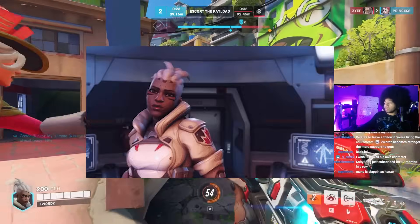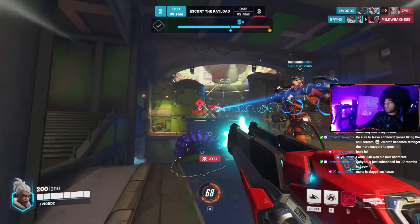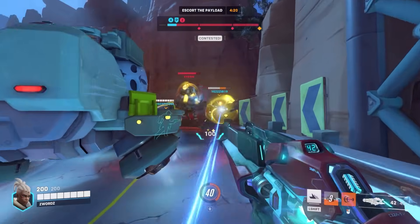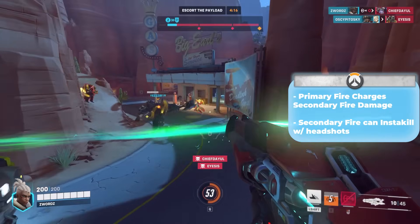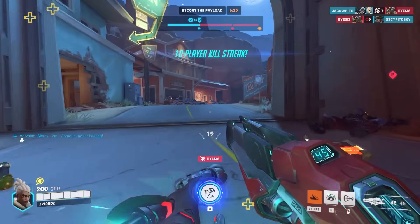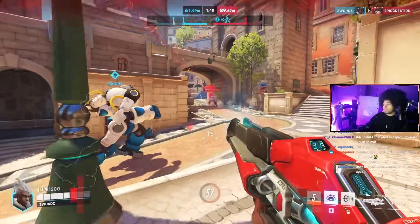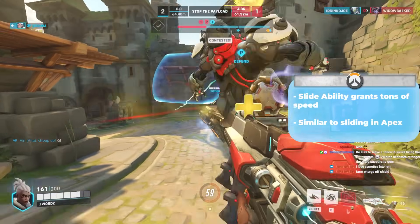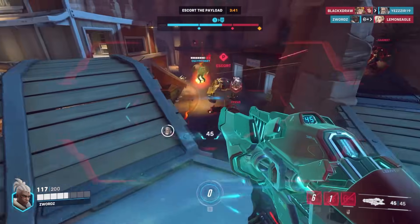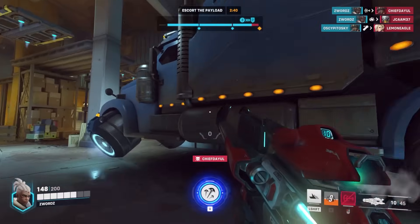Sojourn is the newest damage hero in Overwatch 2. Players familiar with Call of Duty or Apex Legends will find her playstyle very natural. Her weapon has two firing modes: the first shoots projectiles with automatic fire that charges up her railgun secondary fire. When fully charged, her secondary fire does about 150 damage and is an insta-kill on headshots against 200 HP enemies. Opening fire to deal decent damage then finishing with her railgun is a key combo for squishies. Her Power Slide is a ground slide similar to Apex Legends that gives a high jump boost if you jump during the slide — a great mobility tool to reach higher ground or escape. Her Disruptor Shot launches an energy burst that slows enemies and does decent damage over time. Her ultimate Overclock supercharges her railgun, giving Sojourn time to dish out multiple fully charged railgun shots. A great hero for beginners and viable at all ranks.